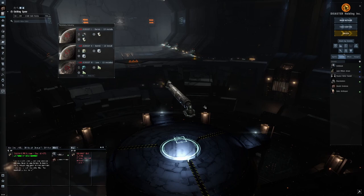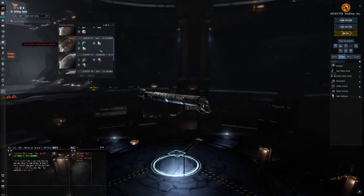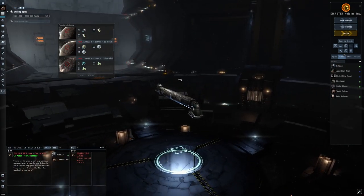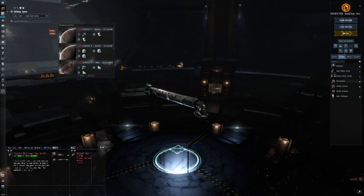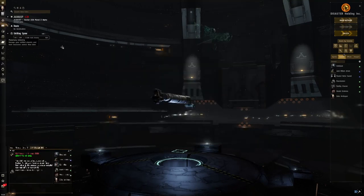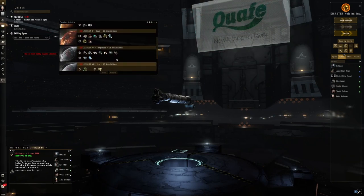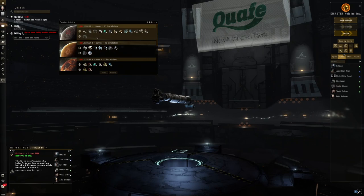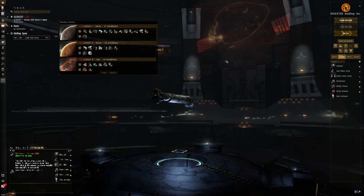This is a 26-planet system across 5 characters — although one planet is a bit separate. WAD, and the other two guys on the first account, all just do tier 1 extraction. Stephanie does tier 1 extraction as well. Then Zeke has factory planets: one tier 1 extraction planet, three tier 4 factory planets, and a bonus planet doing something else. That's how I've got it set up.